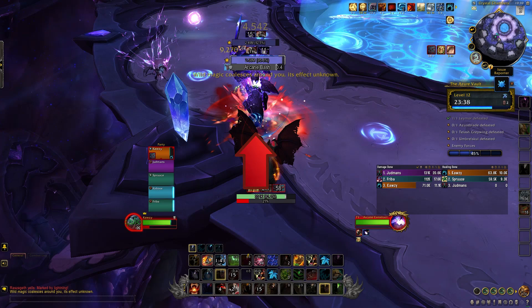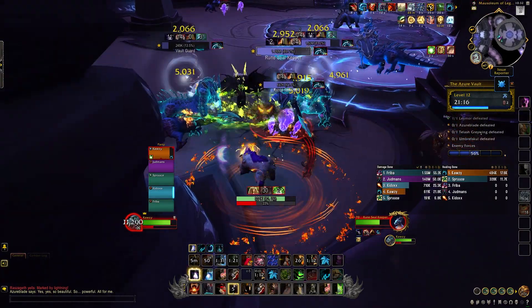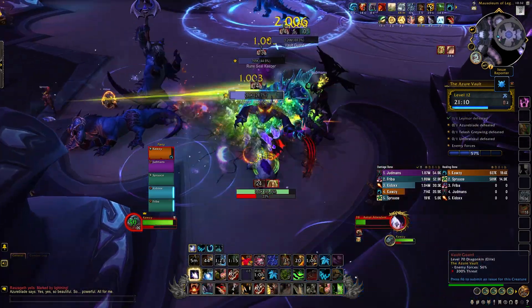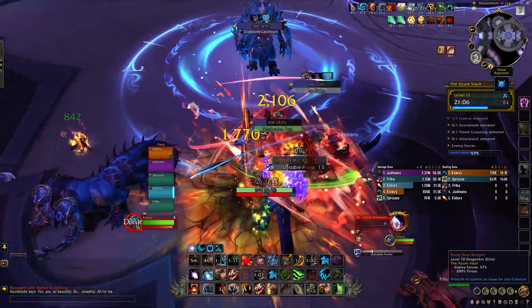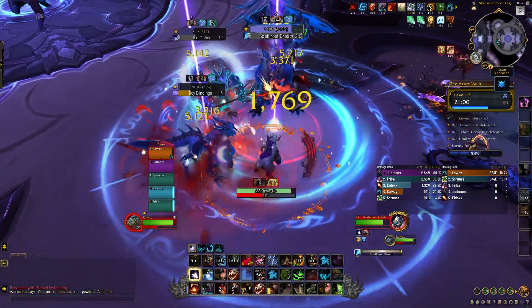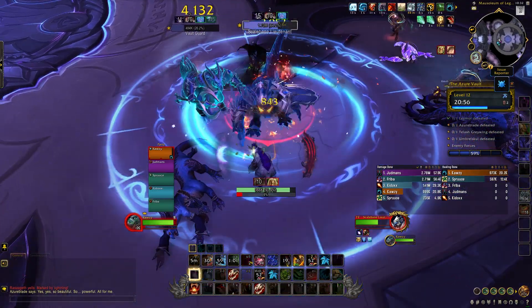It looks like a blue orb on the ground right before it goes off. Once you're in Azure Blade's room, we recommend killing most, if not all, of the trash. He spawns adds around the room, and with bad luck you can end up getting forced into a fight with other trash packs that you're not ready for. He's a boss you can potentially pull trash onto as well, but you'd prefer to do that on your own terms. You also need at least 68% trash when leaving this room if you kill everything along the way to the last boss.